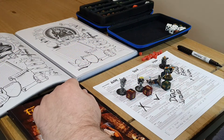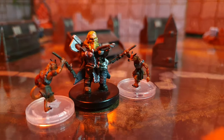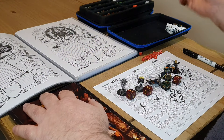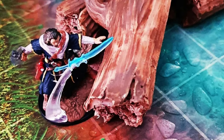Next to roll is Bailin, our elf at level two, needing a three or more — he rolls a five, leveling up to level three. Finally, Crumble the dwarf at level three needs a four or more — and he rolls a six, proceeding to level four.